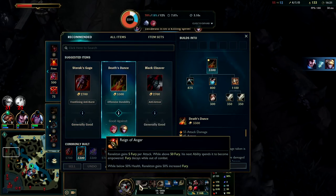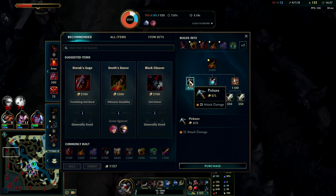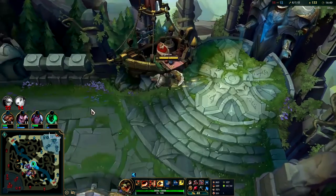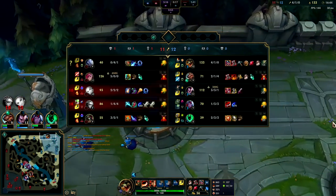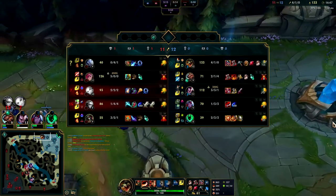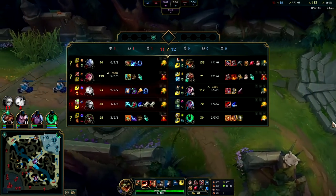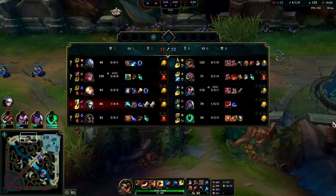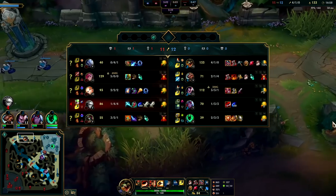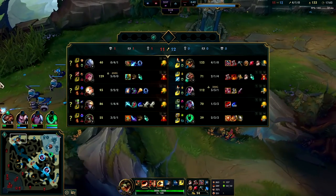Since we talked about Renekton being stronger basically if he's at half health or lower because he gets his fury faster — that's why Death's Dance is so good on him. I'm going to start buying into Death's Dance; I think it's worth it. We should be able to stay top lane and split — I think team fighting would be very bad for us because their comp has Ezreal who outranges us, so does the Lux and their support. In a split push environment we should still be able to handle Volibear, and yeah — team fighting this game would be bad overall.